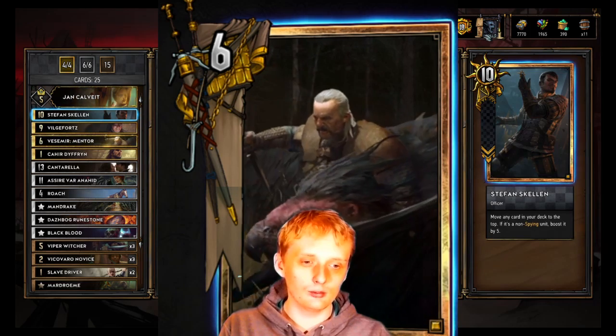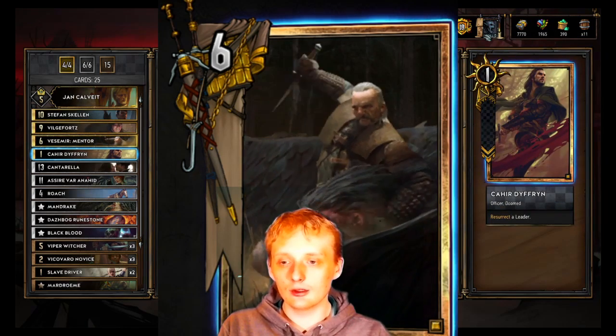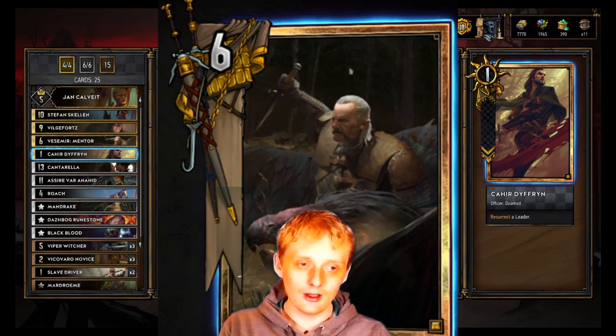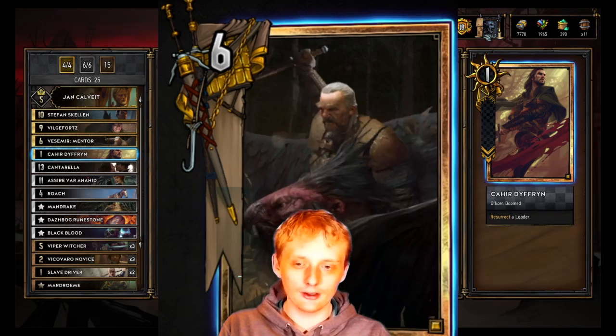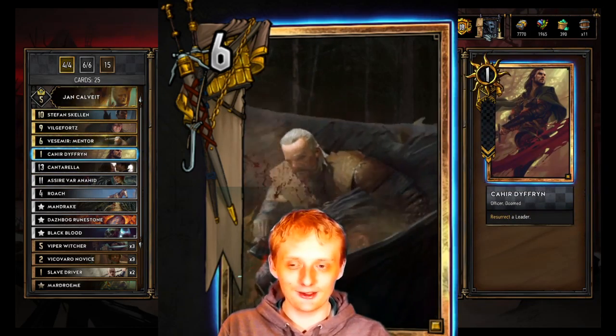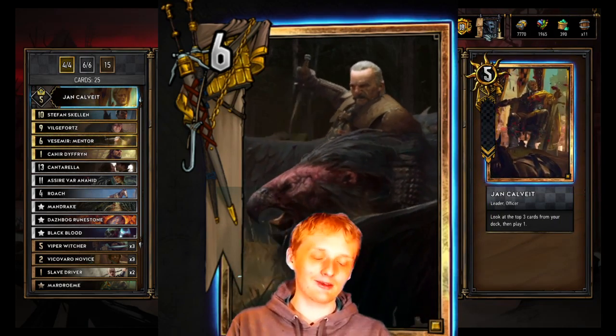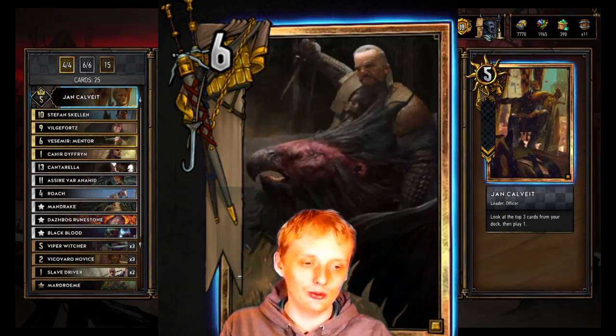Stefan Scullin: move any card in your deck to the top; if non-spying unit, boost by five. Pretty cool — you can move Carver to the top of your deck, which is really nice. If you hold onto Carver and Azar for the last round, you get a crazy tempo play because Carver is going to get six value, and if your Joncal got buffed up, he's going to get crazy value out of that too.